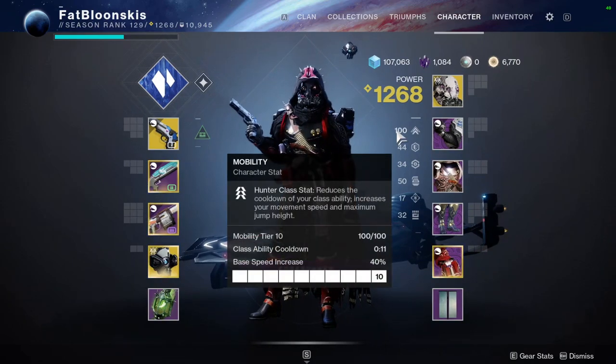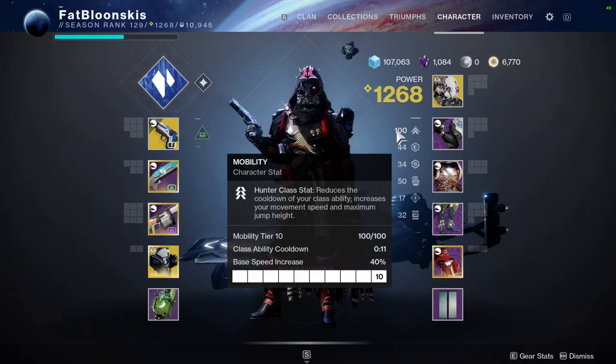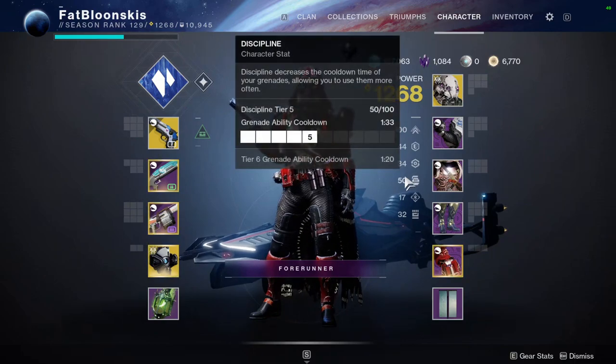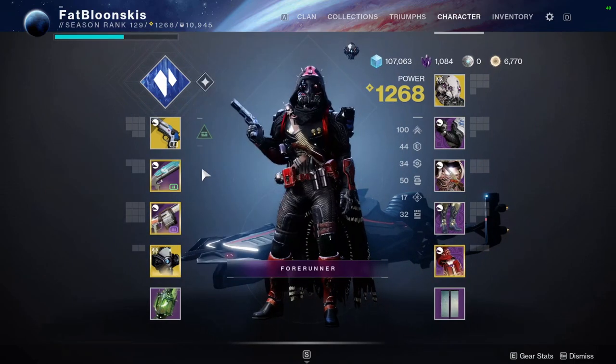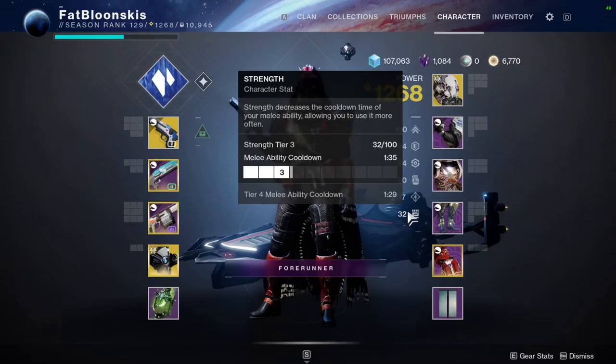Let's go over my stats. We got 100 Mobility, which is really important because when you're using Mask of Backers and that damage buff is active — I think it's called Light Shift — your dodge is not going off cooldown. It's literally staying empty until that damage buff is over. So being able to have Mobility at 100 means the downtime is much less: 11 seconds once your damage buff is up and you can do it again. We got 44 Resilience, 34 Recovery, 50 Discipline — which is pretty important — 17 Intellect, and 32 Strength.